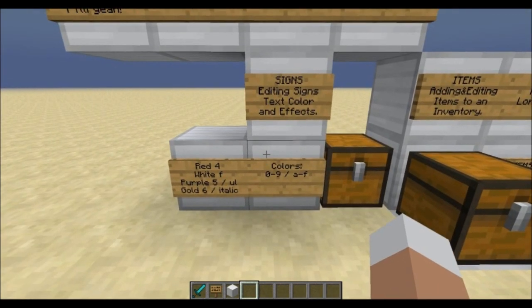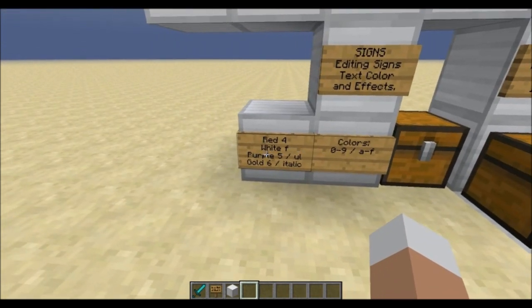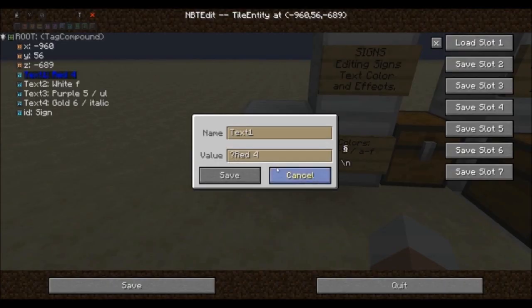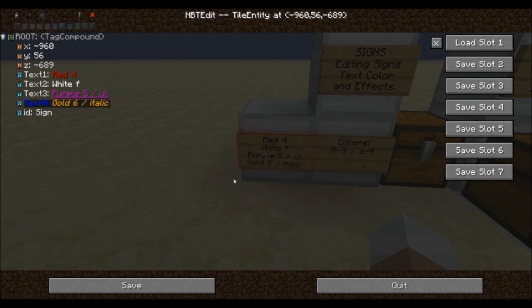Can you use colors? Hell yeah you can. Using numbers from 0 to 9 and letters from A to F you will be able to color your text in the exact same way. So we can make the first line red, the second line white, the third line purple and underlined, and finally the fourth line golden and italics. Easy as that.